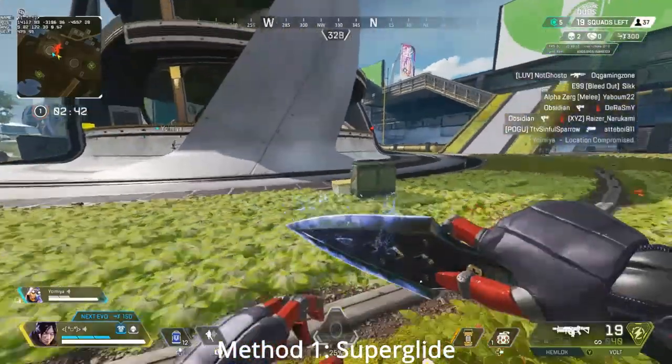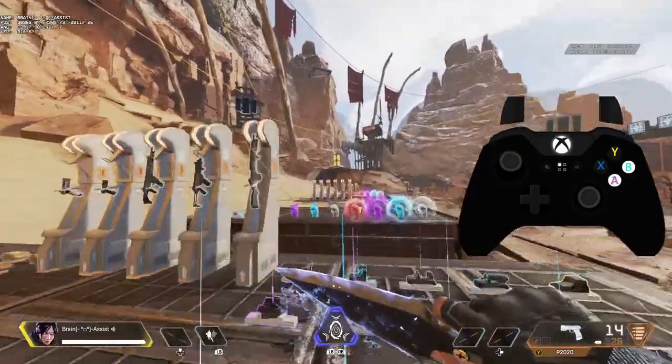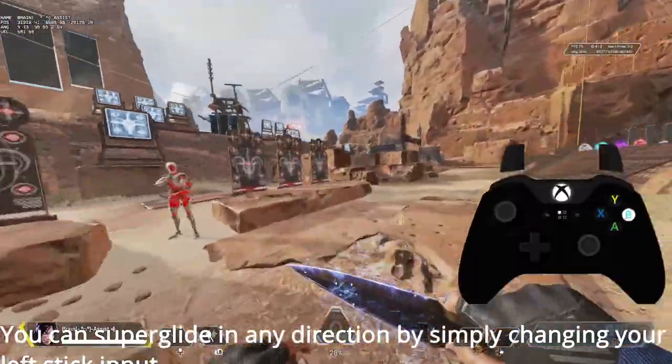One of the coolest, flashiest ways of creating momentum is the superglide. You can superglide forwards, you can superglide to the side, and you can even superglide backwards.